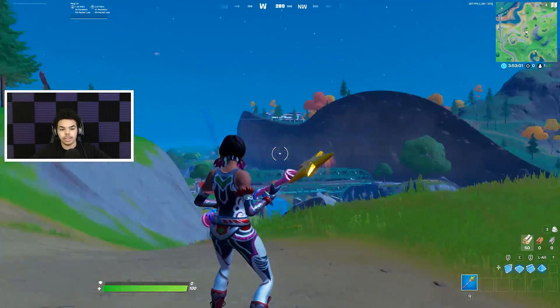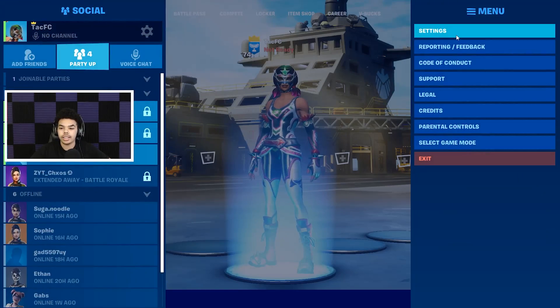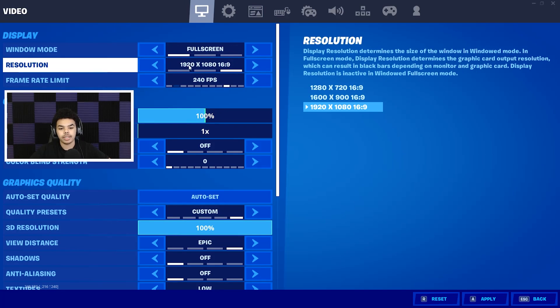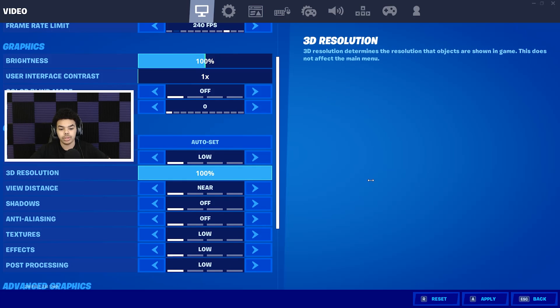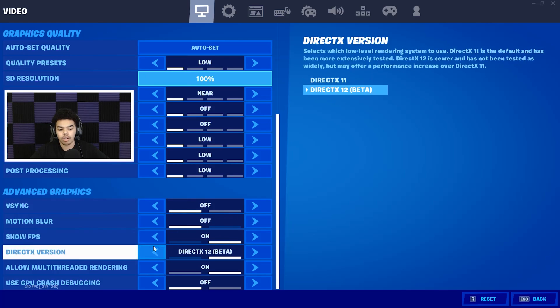Alright, let's get right into it. Starting off, go to your settings in Fortnite. Make sure to have fullscreen on for full optimization, resolution set to 1920x1080 — brightness doesn't matter. For quality, set performance all the way to low and boost your 3D resolution all the way to 100.